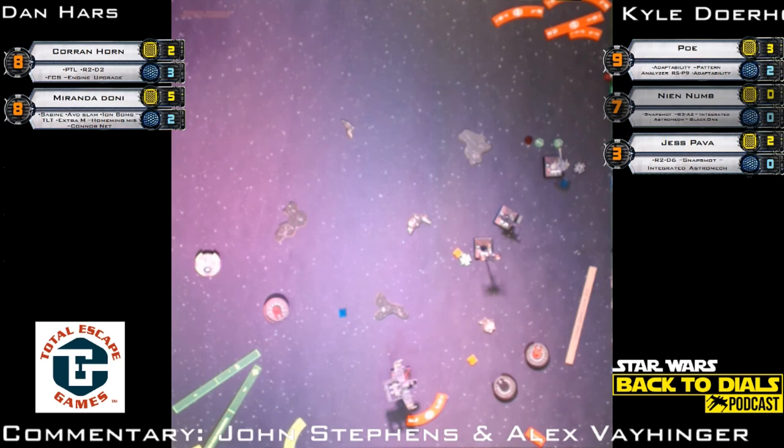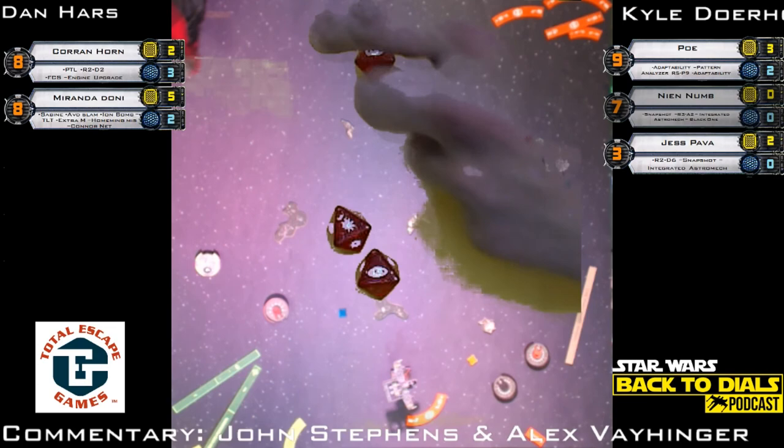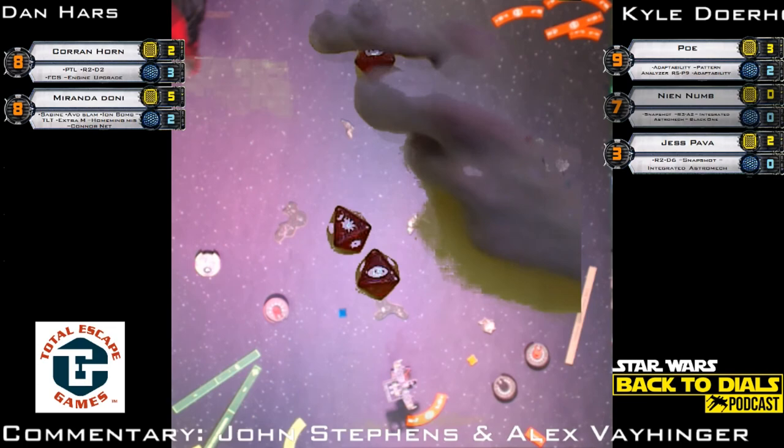Spending the focus — he does not appear to have taken any damage. Kyle will double-check Corran's shield count. Jess has no focus, gets the re-roll — that's a second hit. Some evades — Corran Horn takes no damage. Another two notches this round for the Corran Horn takes no damage tally. Miranda going on the long bank, trying to finally get back into this.